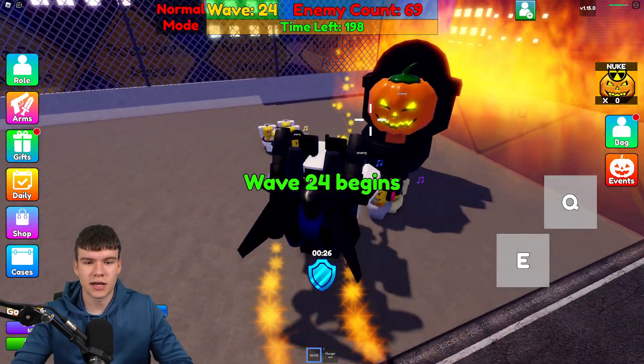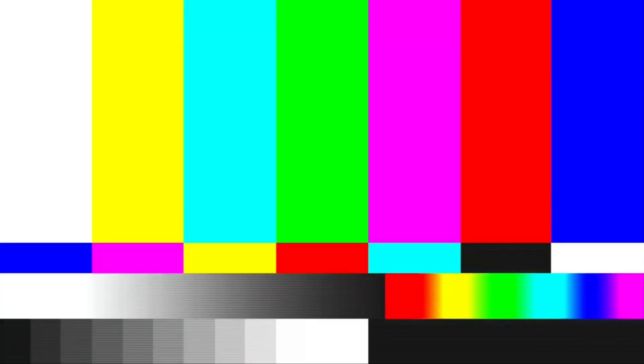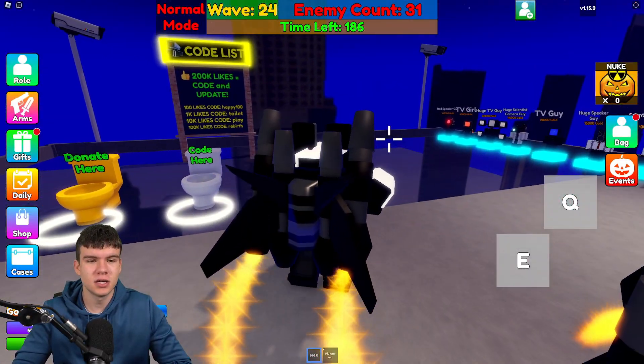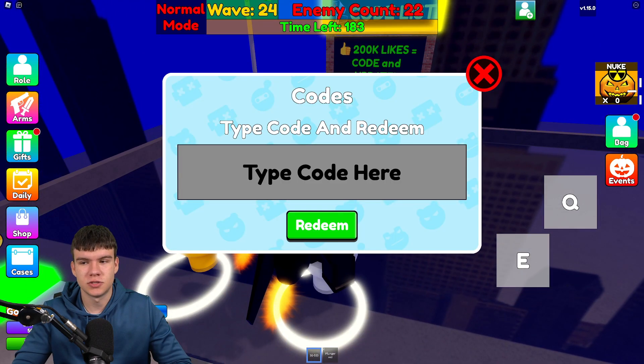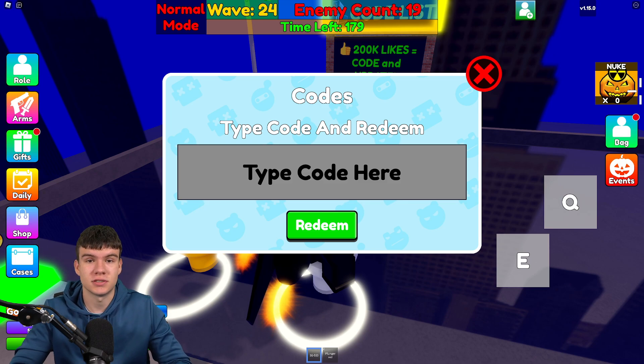We have so many working codes to get through today. Without further ado, we might as well just redeem all of the newest codes in the game. So if you do not know what Bathroom Attack is, to claim codes, what you guys are going to want to do is run over here to the code section at spawn. Next, the code entry window will come up. These are in no particular order, so let's just get into it now.